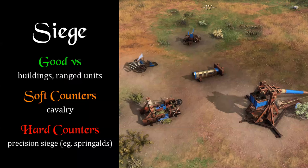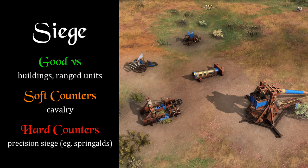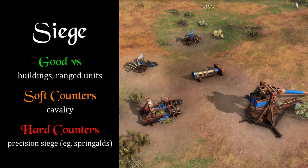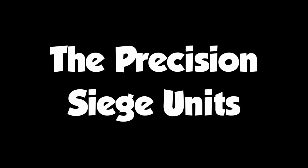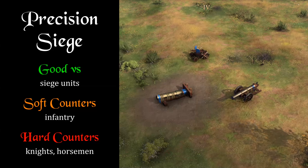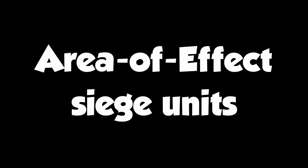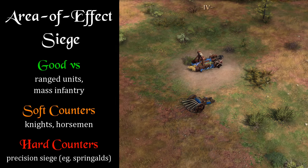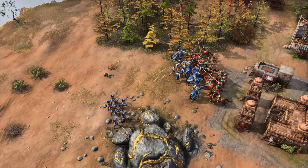For siege units, the most general counter is cavalry, though infantry can be good as well if they get close. All siege have armor against ranged attacks but take torch damage from melee units, which is often higher than a unit's regular attack — effectively giving melee units bonus damage against siege. The springald, bombard, and especially the avasted and Holy Roman Empire's culverin can counter other siege units by sniping high-value targets from range. Area-of-effect siege like the mangonel, ribauldequin, and nest of bees are particularly good against bunched-up units, but need a meat shield in front and must watch out for springalds.